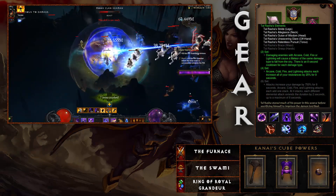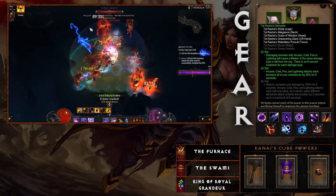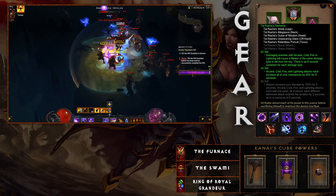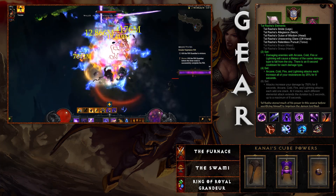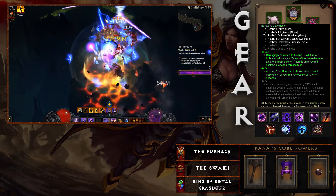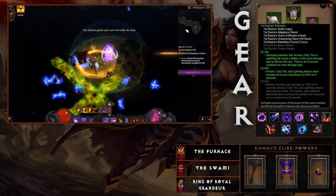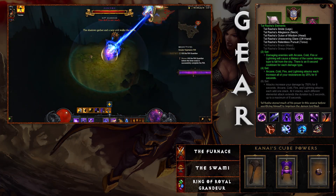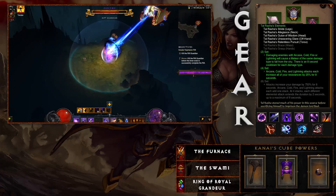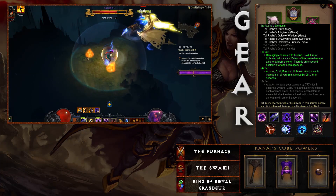For the Tal Rasha set, you definitely need the amulet to achieve the six-piece bonus. You also need the off-hand, which can also roll cooldown reduction. The two-piece bonus causes damaging enemies with each different element to spawn a Meteor of the same damage type. The four-piece and six-piece bonuses all stack to dramatically increase your damage. Having the full six-piece Tal Rasha's and four-piece Vyr's is just incredible synergy.